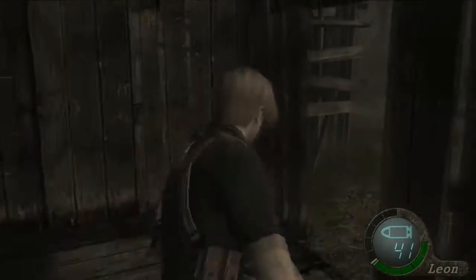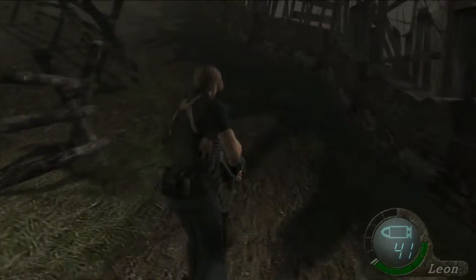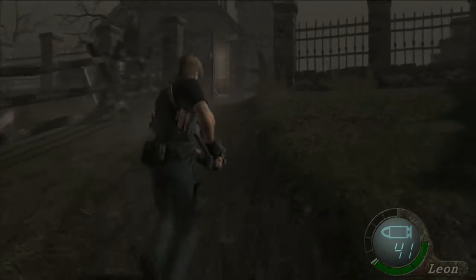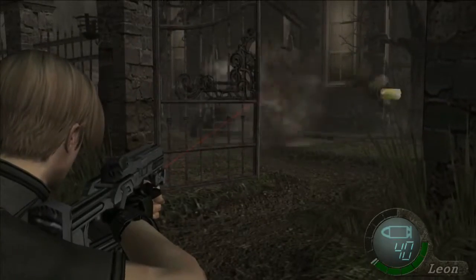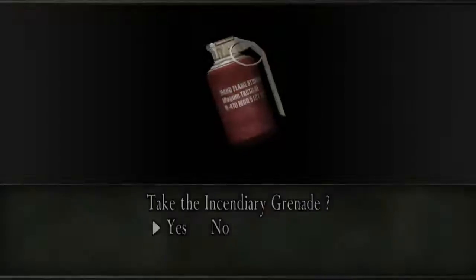Loot this little house and then head up the hill. There are some references in the graveyard to a mini-boss later — interesting lore about the Bella sisters. You can shoot the dynamite in an enemy's hand to blow up and take care of a whole group a lot faster.